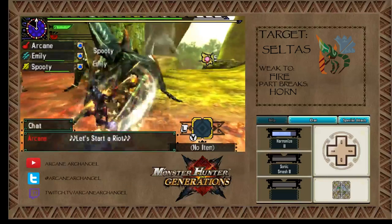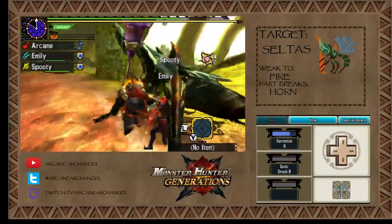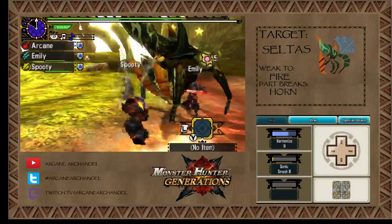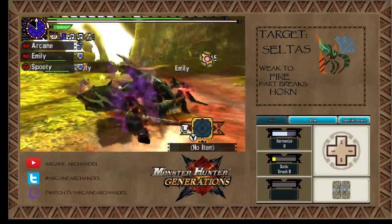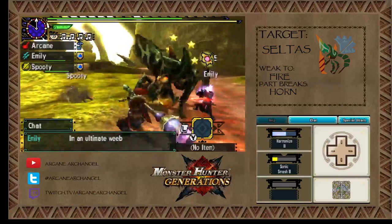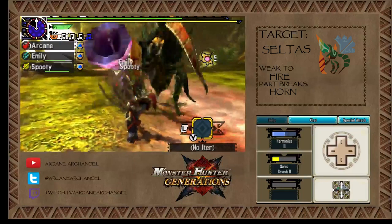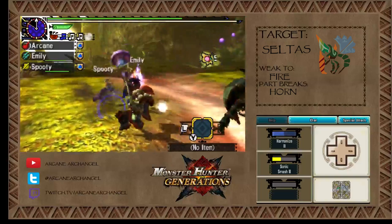The second Hunter Art is Sonic Smash — which, as you saw, is just a really big hit with the horn. Speaking of knocking out monsters, there it goes. It was obviously a combination of me and you, because of sword and shield, right? Are you using the exhaust oil? No, I should use the exhaust oil — I always do Infinity and Mind's Eye. I always forget I have exhaust.